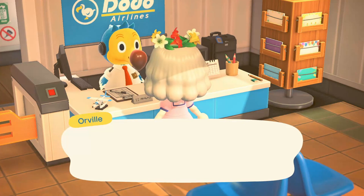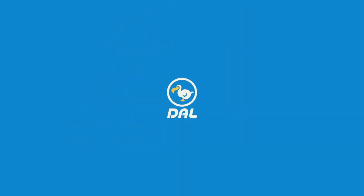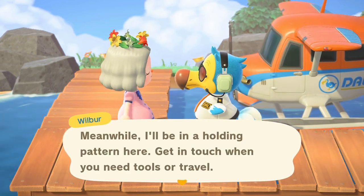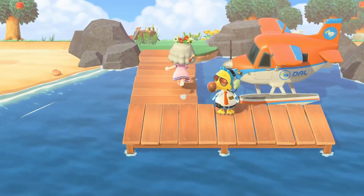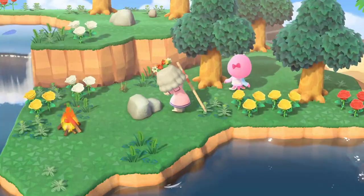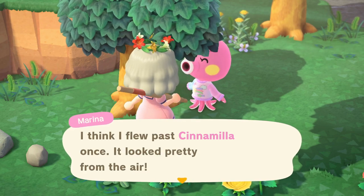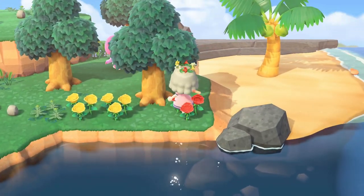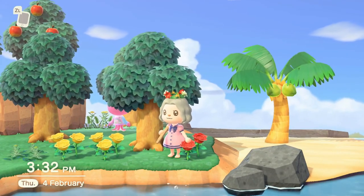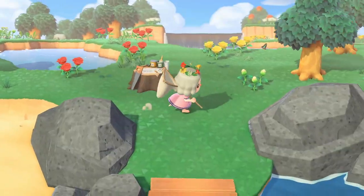It would be nice to find someone good, not just anyone. Coco is a good sign so maybe we will find someone really good on this next island. It's Marina! Oh she is adorable - I had her on my other island. She's super super cute, but I want a new set of villagers. I don't want to invite anyone that has already been on my island, so it's a no for Marina.